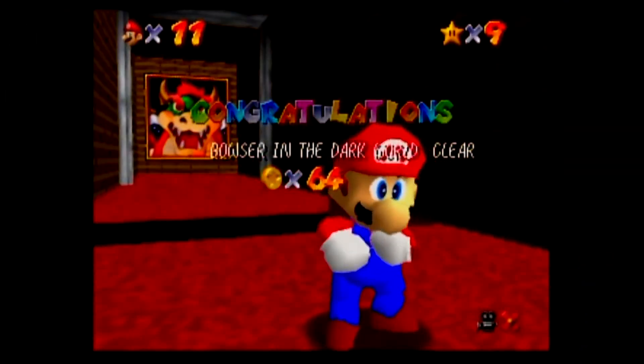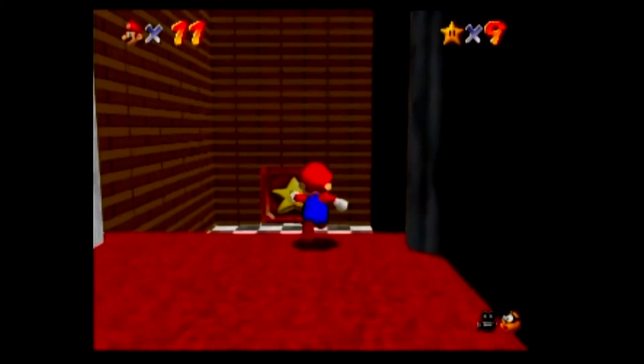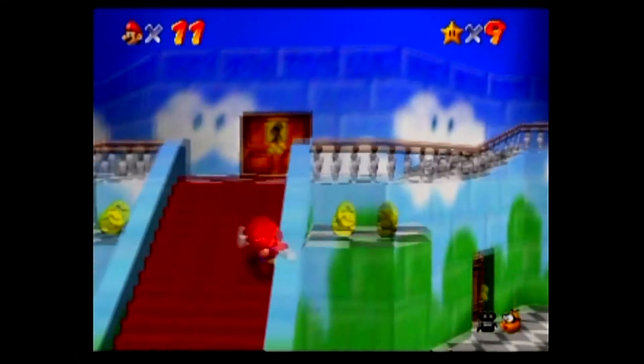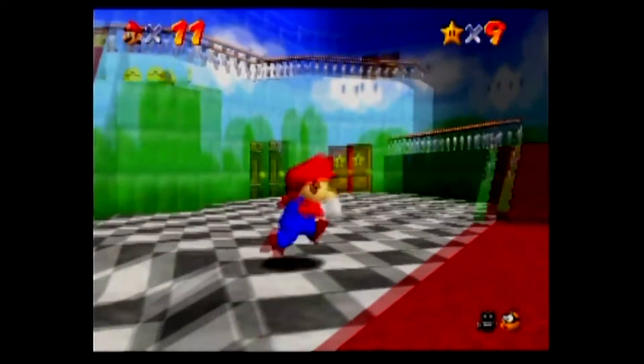We got another star and we got a key. And with that key, we can now go and explore the lower levels. But we're still not finished exploring the top levels — I just felt like fighting Bowser because they were gonna let me right away. I can't use that key to get up here, but we can use the key to get down below.